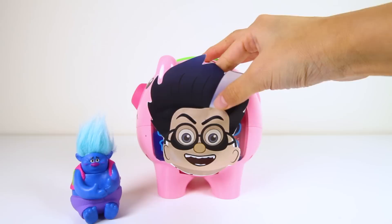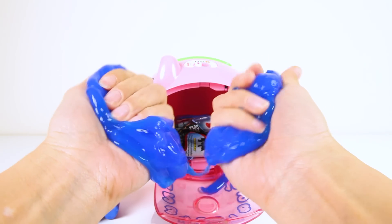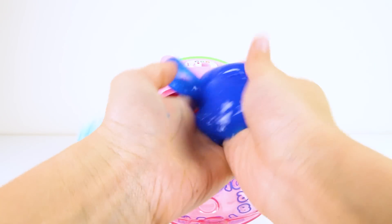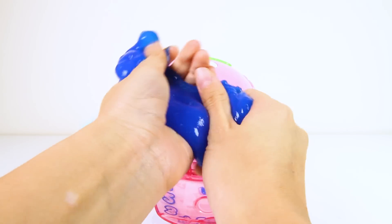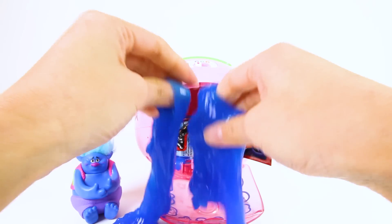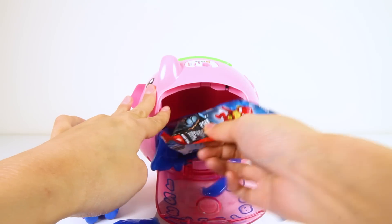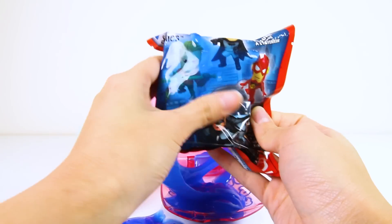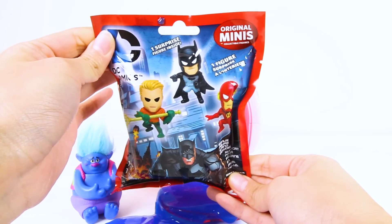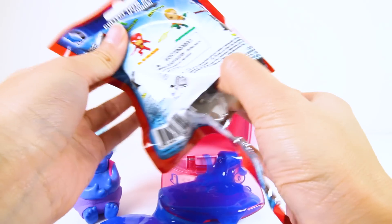I think it worked! Let's see what the Romeo piggy bank gave to Biggie! Oh no! Biggie got slime too — blue slime, just like the blue coin we put in the bank! There is so much icky blue slime coming out of the piggy bank! Romeo always slimes our friends! But wait — it looks like Romeo also left a surprise toy inside. It's a DC Comics blind bag! There are so many brave superheroes in these blind bags!